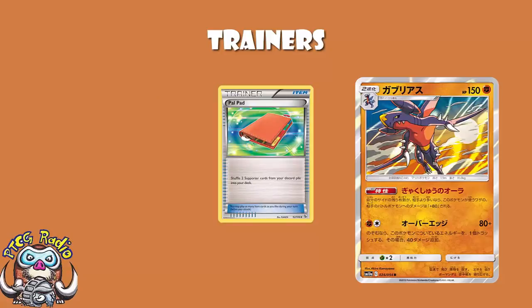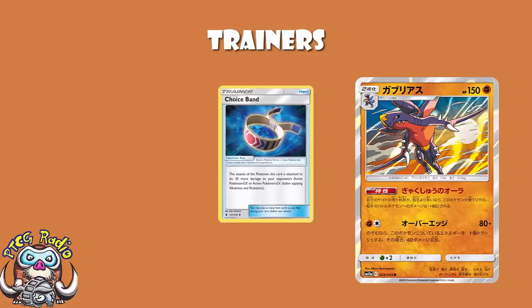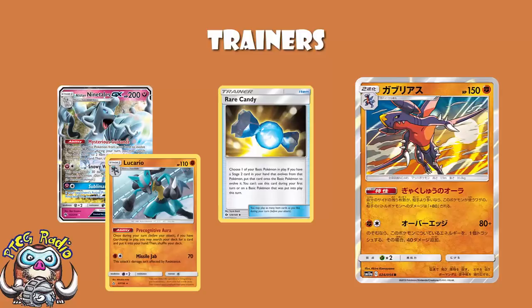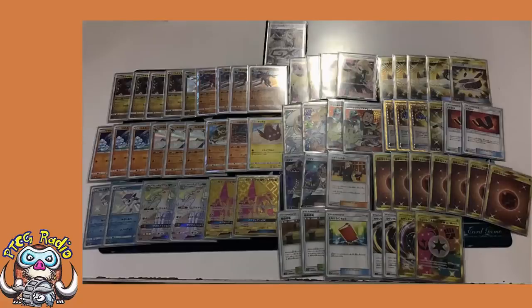Four copies of Ultra Ball, because it's the only thing we've got that will search out everything in your deck. One copy of Choice Band to do an extra 30 damage — we're not too reliant on it because we've also got our Black Belt. Three copies of Rare Candy, because we can search them out with Alolan Vulpix and then with Lucario, so we're not worried about playing the full four. And one copy of Rescue Stretcher, which gets your Pokémon back. I love this — it weirds me out that somebody's made a really good deck that doesn't play Mismagius. That does surprise me.